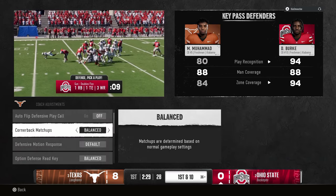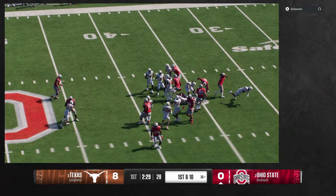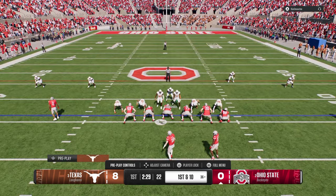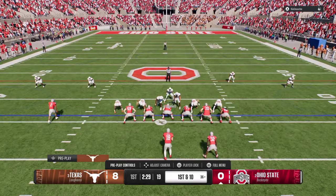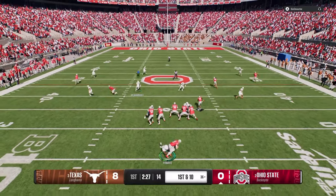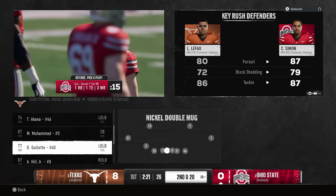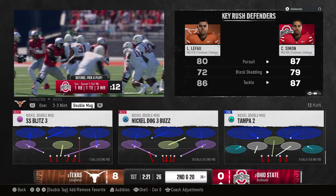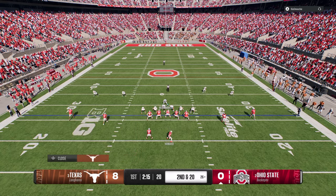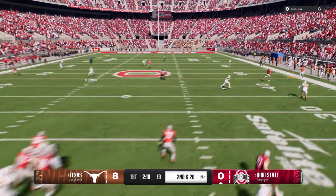We're going to put these on conservative because he might run a lot of read option. We might have to get out of 6-1 if he does. He doesn't even have Judkins in which is super helpful. This is why double mug is so good with Texas - it's just so good. Texas takes every defense and makes it elite. Texas is the best team by far for running the best defense.